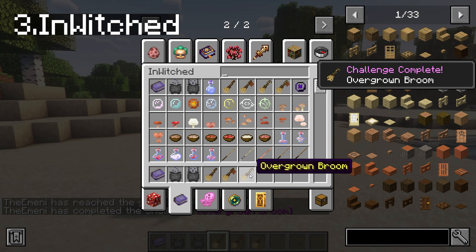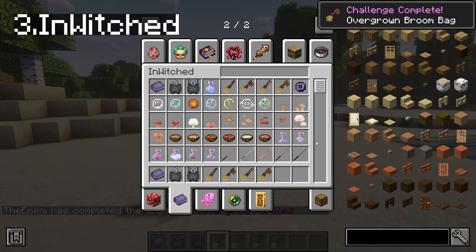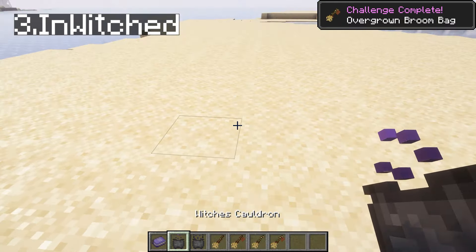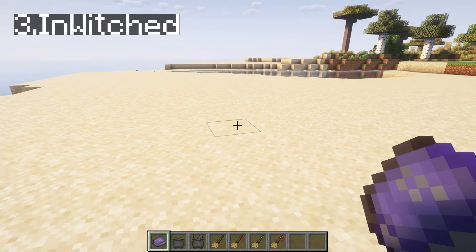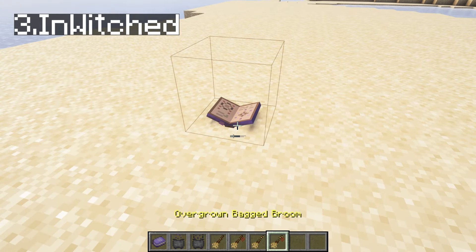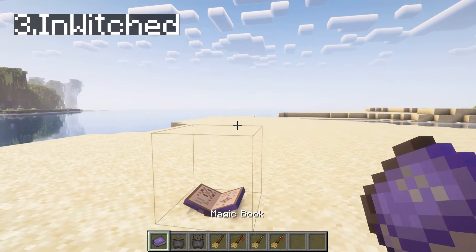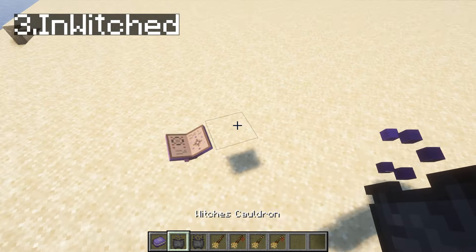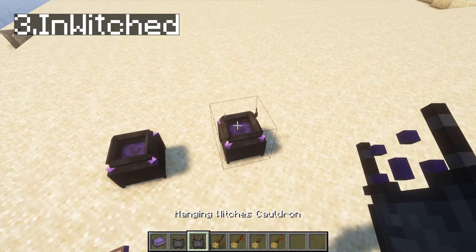This is the overgrown broom and I just got some challenge I completed. But this proves that we can get them in survival. So this is our InWitched book - it floats. We've got our witch's cauldron. Hanging cauldron.